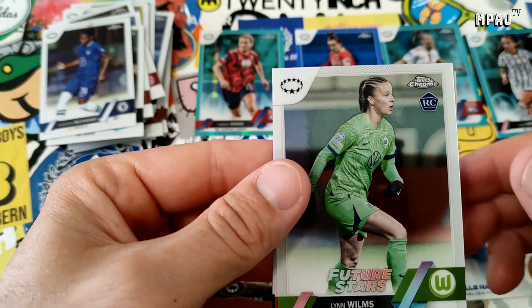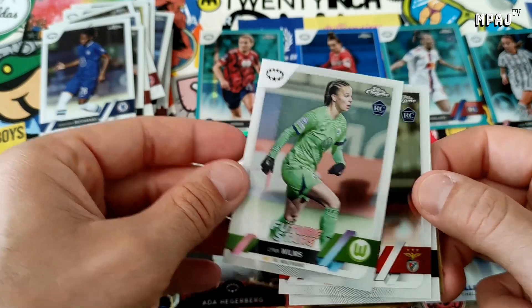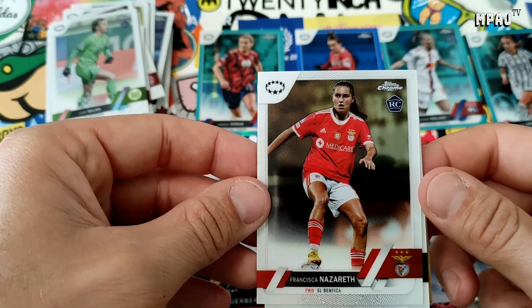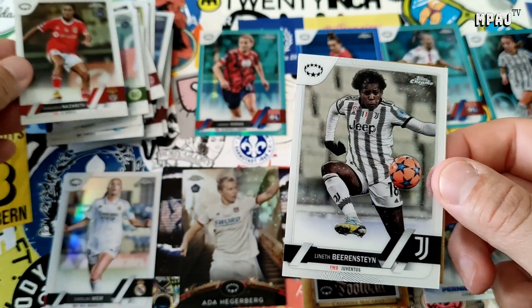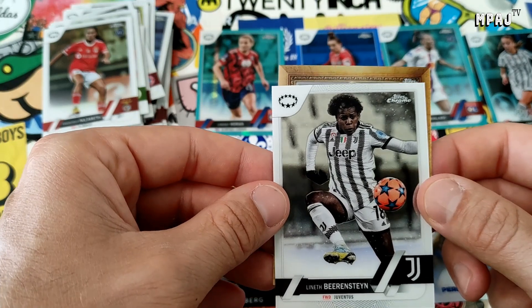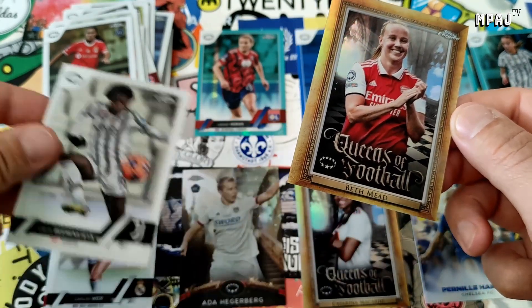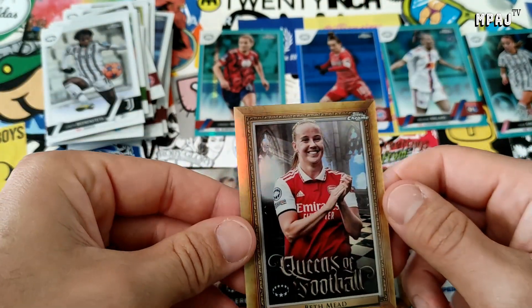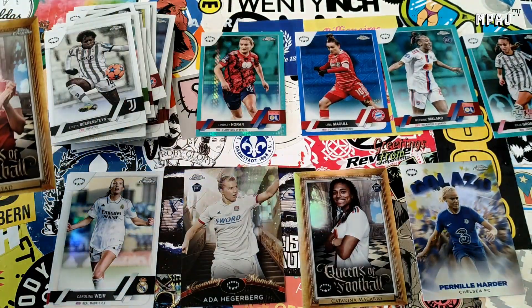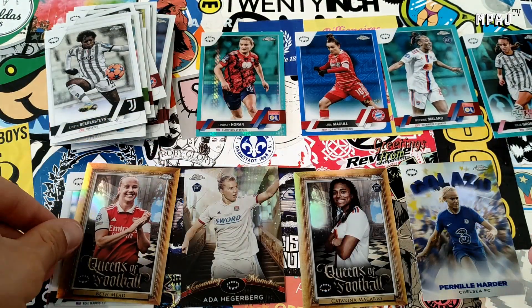Our last pack — more Future Stars, more... we have Lynn Wilms, Future Stars Francisca Nazareth, Lineth Beerensteyn, and we have another Beth Mead — think we also have this card already. We'll put these over the refractors.